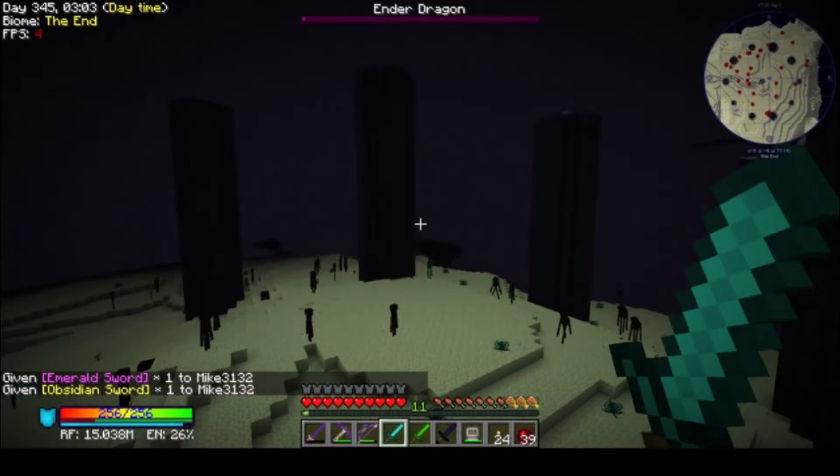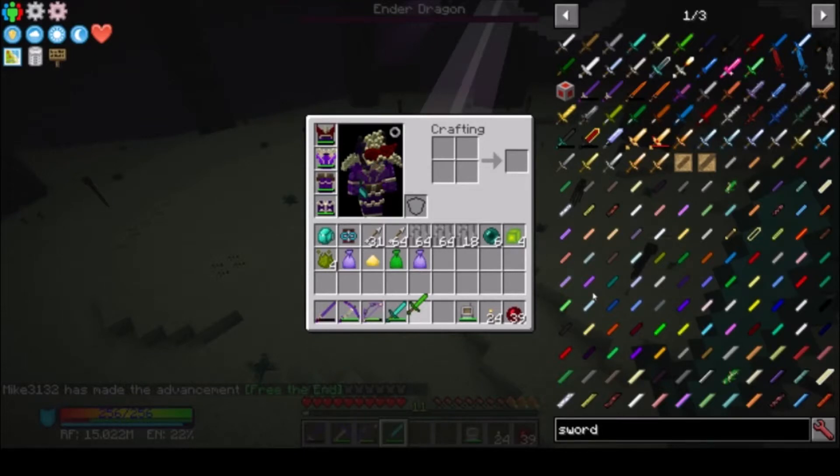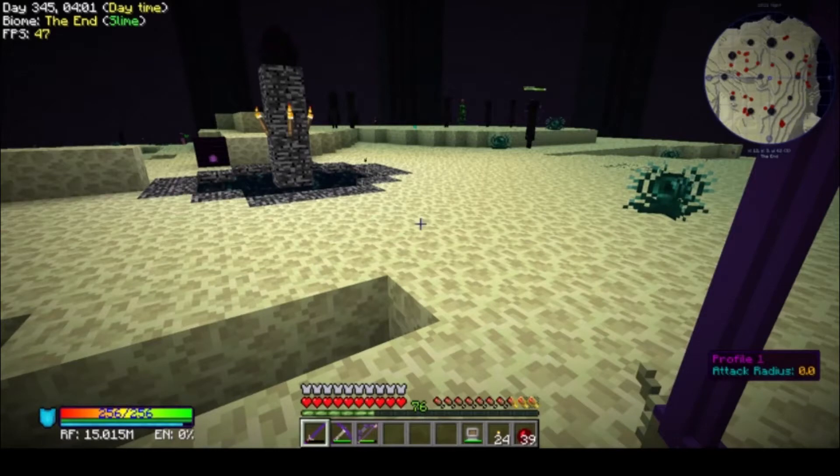Alright guys, the dragon is dead. I don't know what was wrong — it was literally invulnerable when it was floating above the pedestal. I could only hit it in the air with a bow, not melee it at all. I tried my Tinker's Axe, gave myself a diamond, emerald, and obsidian sword — it just wouldn't work. But I can hit Endermen all day, just couldn't hit the dragon.